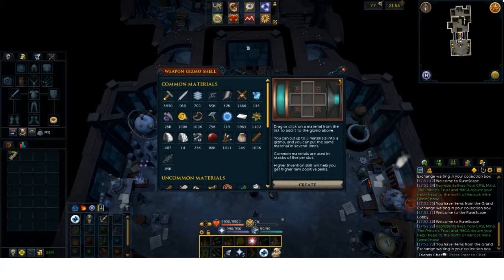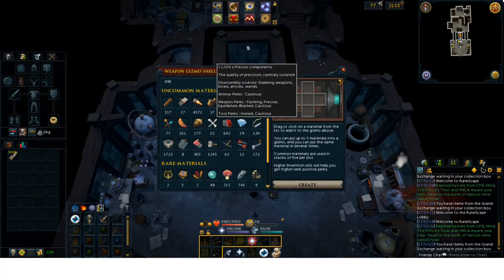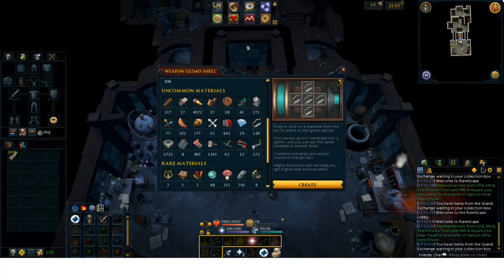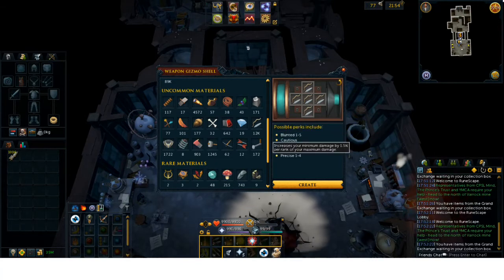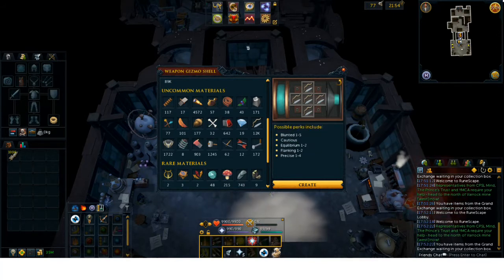To make the Precise 4 Equilibrium 2 perk, you are going to need precise components. As you can see, I have 12,500 of these, though I only need 5,000. There are a lot of different perks they could possibly give you, but we are going for Equilibrium 2 Precise 4. I got all of these from making equipment siphons — lossless extra components.